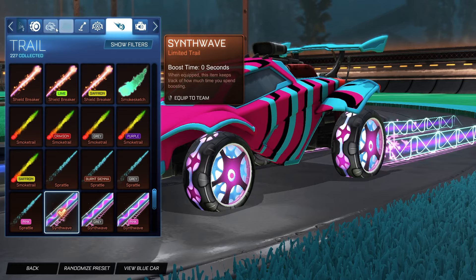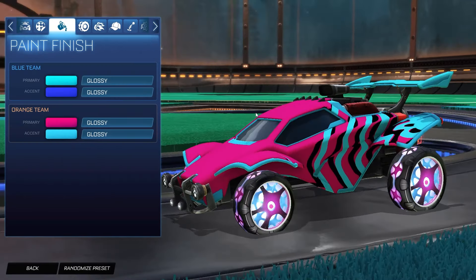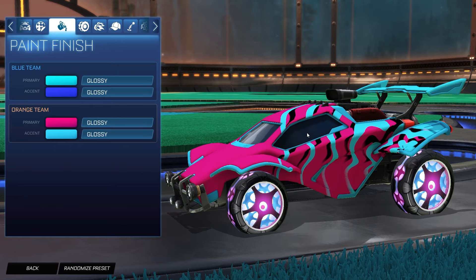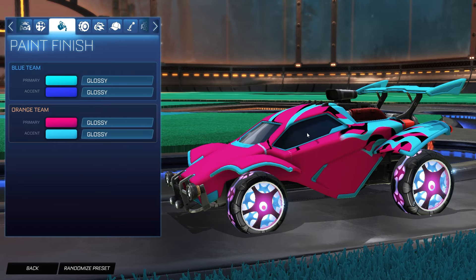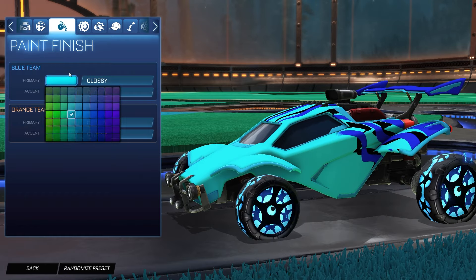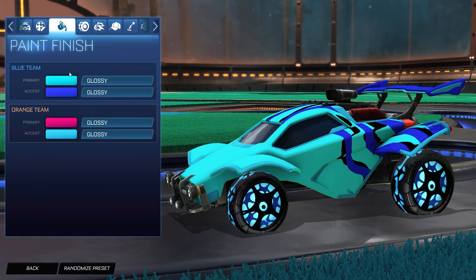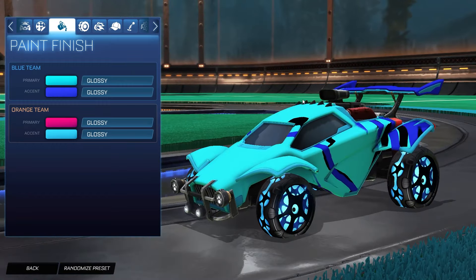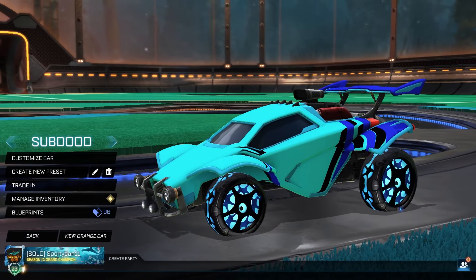So this is the orange side — I really do like this color combination of the pink and Sky Blue. Shout out to Psyonix for making some pretty good wheels and some really good color combinations, especially for the blue side as well. We have a Sky Blue and blue color combination — always a fantastic one. That is the first design.